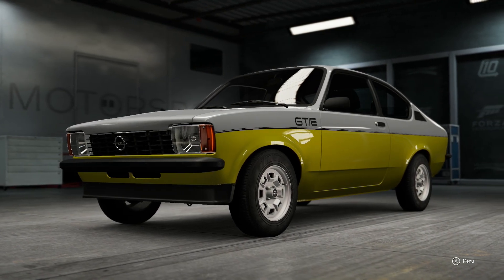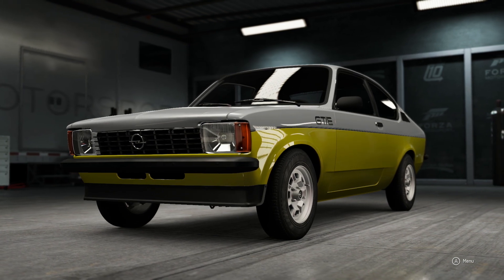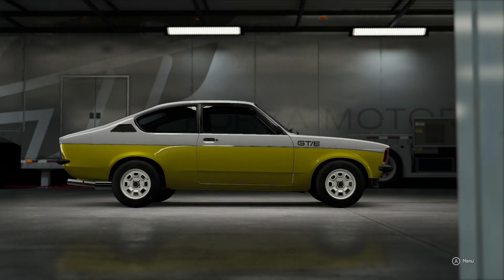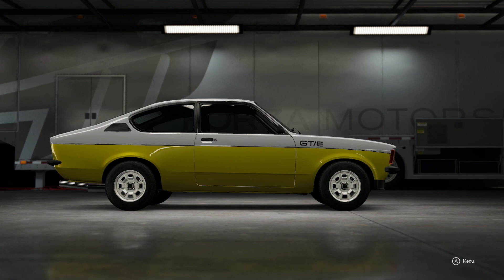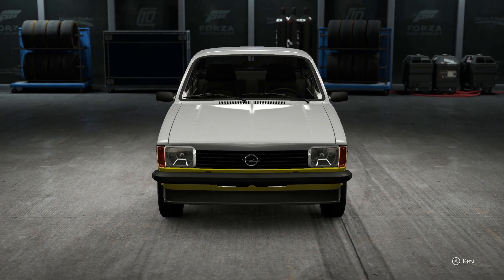What's going on guys, Roadmaster here, and today we're doing a top speed build on the 1979 Opel Kadett C GTE. This car is one of the last cars I'm doing from the Red Polo DLC, and it looks like a cool little car, so let's go see what it can do on the track.